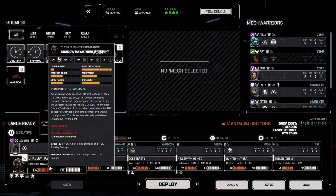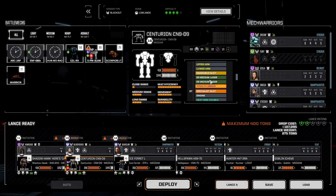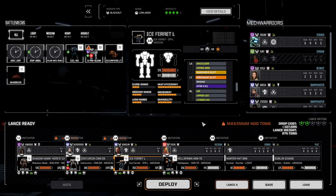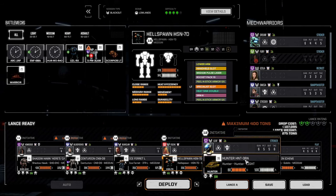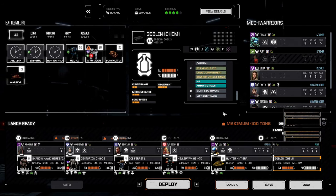We have a pretty good lance of stuff. The Shadowhawk running four LRM5s and two ER mediums. The Centurion with three ER mediums and two LRM10s. Ice Ferret is IATMs. Hellspawn has rocket packs, SRM6, and three medium pulses. Hunter has LRM20 with different ammo types, medium chem lasers, an M5, and a machine gun. Let's get into this, let's have some fun, let's kick some ass.